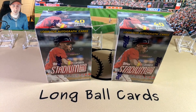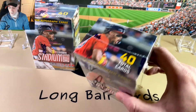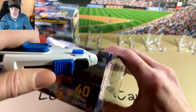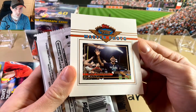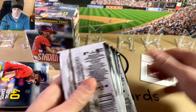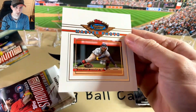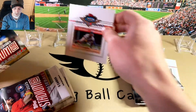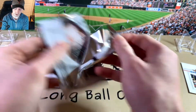Hey folks, this is Longball Cards. Today we're gonna open up some 2023 Stadium Club blasters and see what we get in here. We've got a Julio Rodriguez master photo and a Ronald Acuna Jr. master photo. All right, let's get into it.